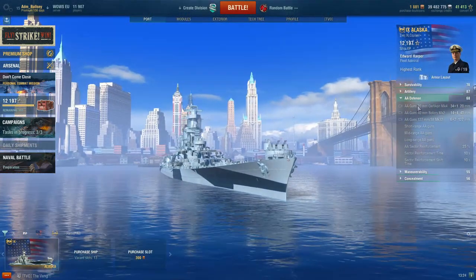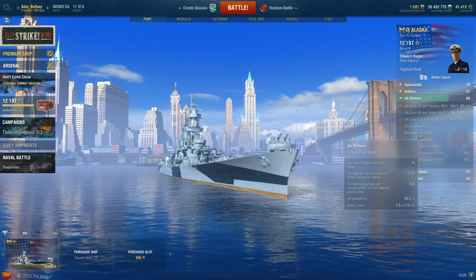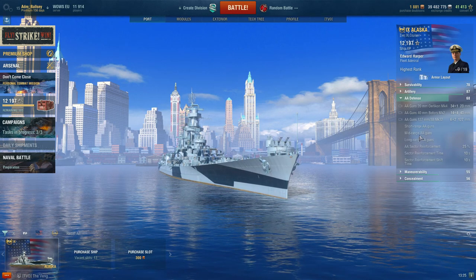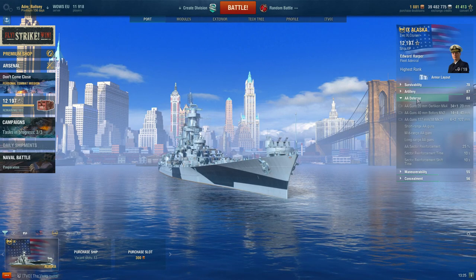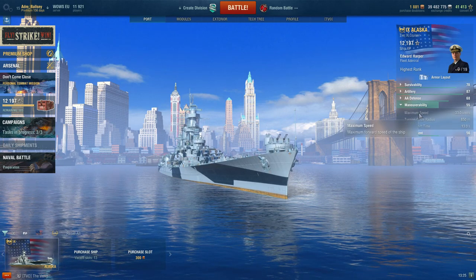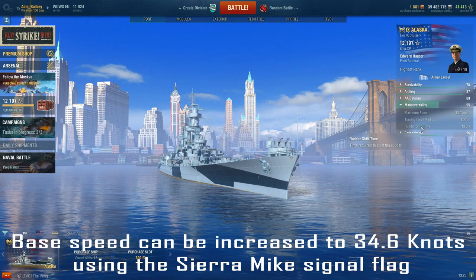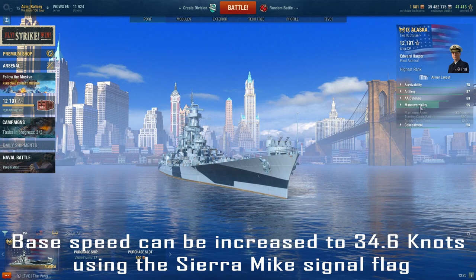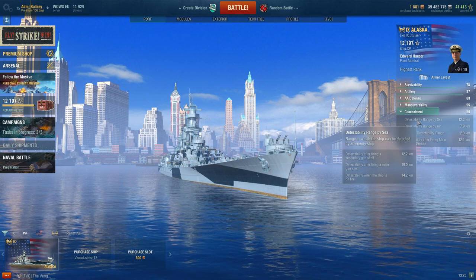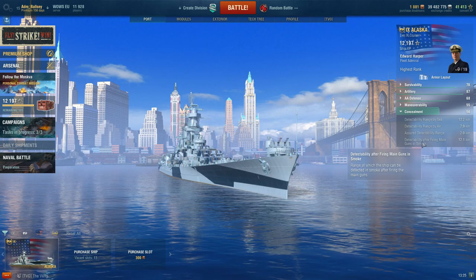Alaska has an AA defense rating of 68, with the mid-range AA looking particularly strong. It can be significantly strengthened using AA modifications in the ship upgrades, but I'm going to run with it as is for the moment. We get a max speed of 33 knots, a turning circle of 850 meters, and a rudder shift time of 13 seconds. Alaska gets a detection range of 12.2 kilometers; by air it's 7.9 kilometers, and your smoke firing penalty is 12.1.